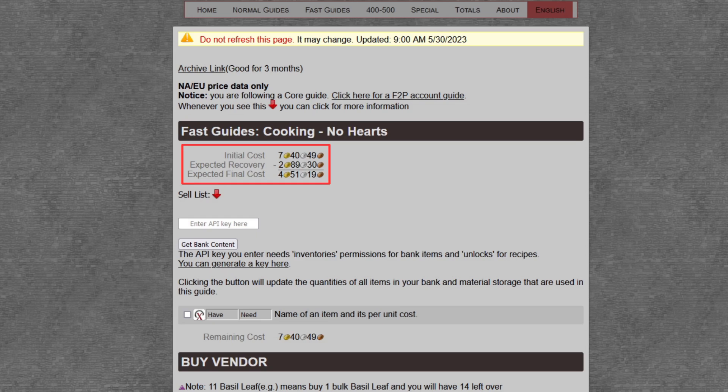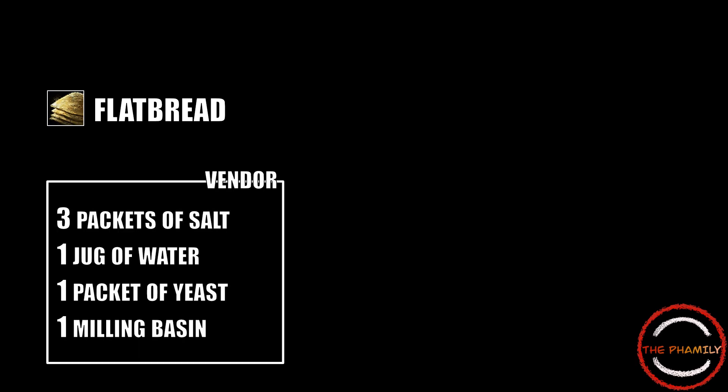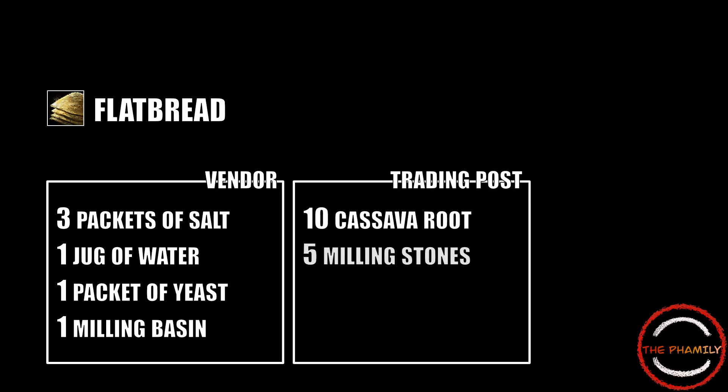The first recipe has been a real good money maker for me and is actually two recipes in one. First, we're going to be making flatbread. The great thing about this is that you can buy most of the ingredients from a Masterchef vendor. The only two items we need to buy or farm are cassava roots and milling stones. Milling stones currently go for around 11 copper on the trading post, which is next to nothing even if you were buying them in bulk.